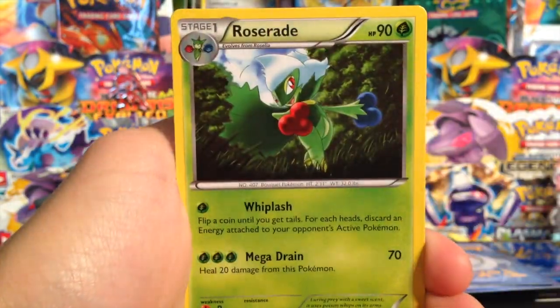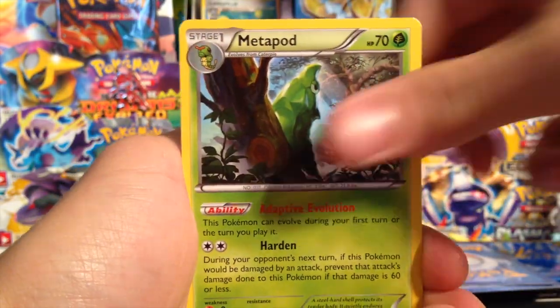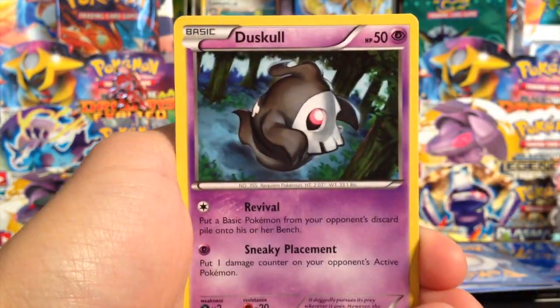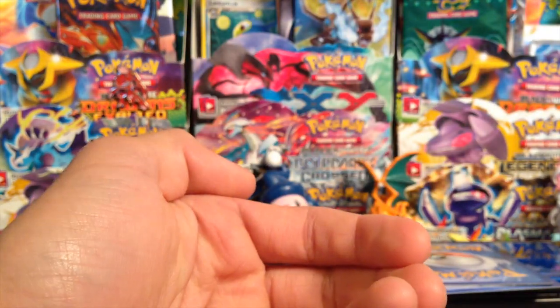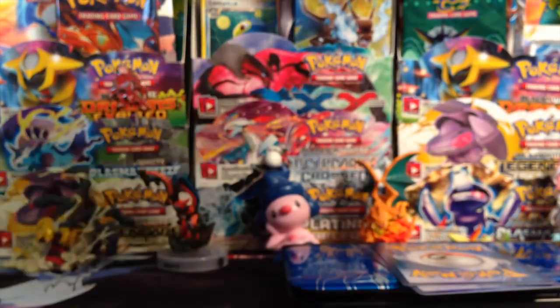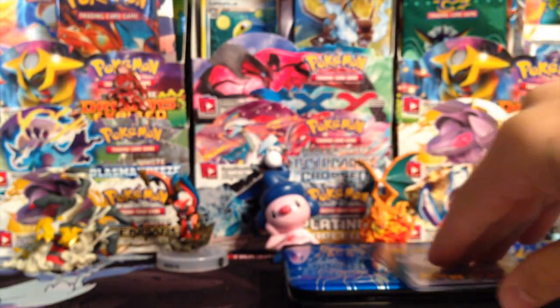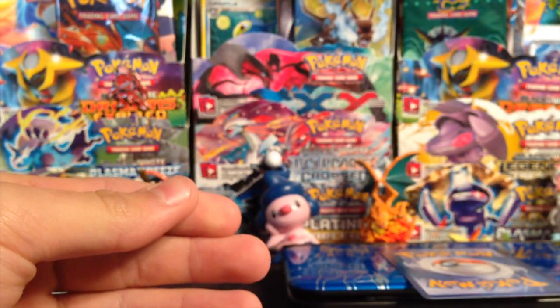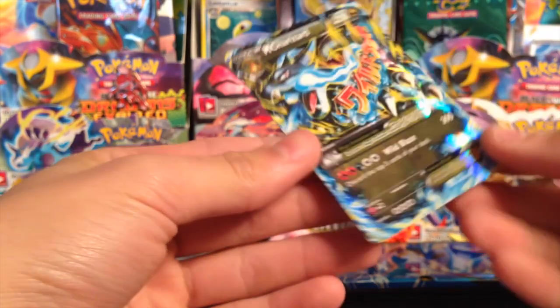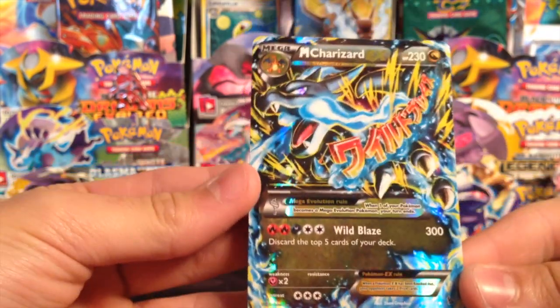All right, so we've got a Pokemon Center Lady, a Roselia, Metapod, Surskit, Duskull, Roselia, Cumi, and a Flabébé. My reverse is a Durant — pretty cool.